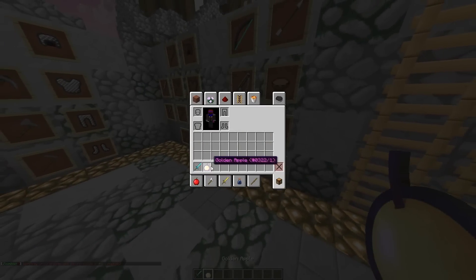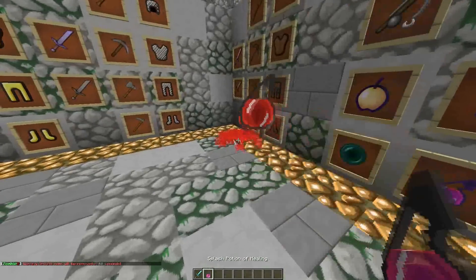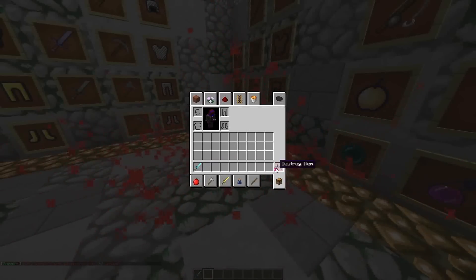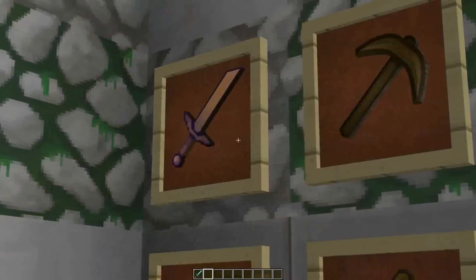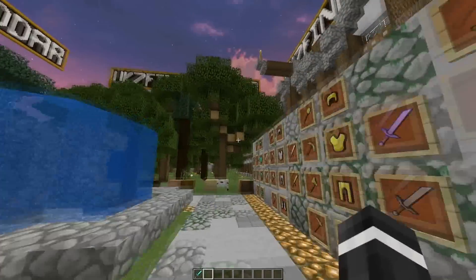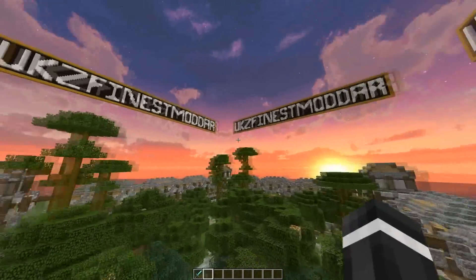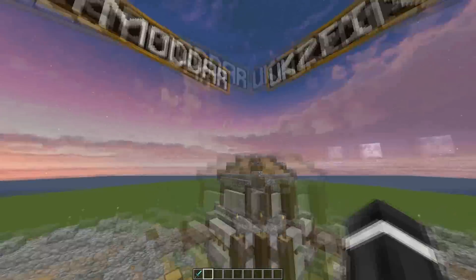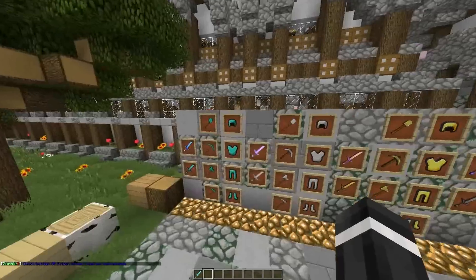The God Apple is the same old faithful God Apple I've been using for a while. Potion effects, splash potion effects. Some enchanted swords - the enchant effect is different on 1.8, I'll show you that at the end of the video. This item is from a different texture pack - I forgot what it's called but it'll be in the description below.